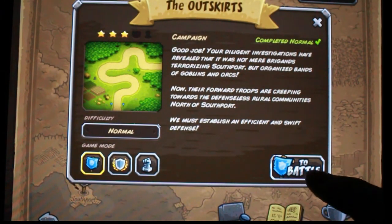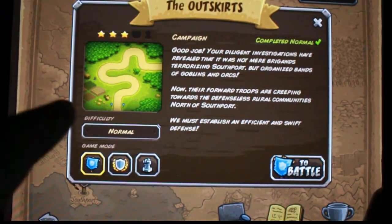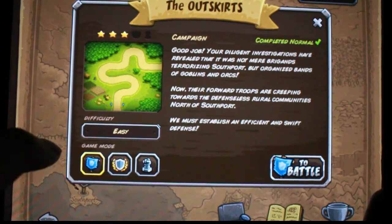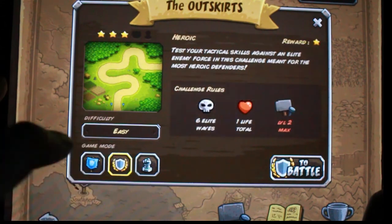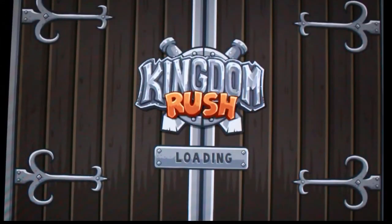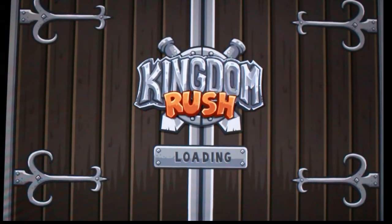Let's go into level 2, because level 1 is always boring. Once you get 3 stars on a level, you can choose the difficulty. I'm going to do easy since this is a demo. You can also choose different game modes — we'll just do the original one and start it.